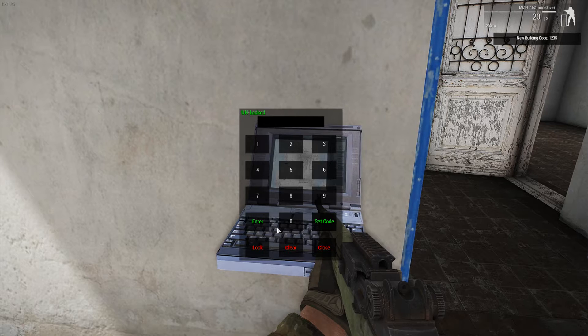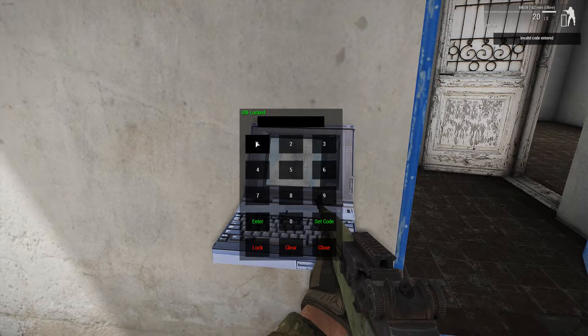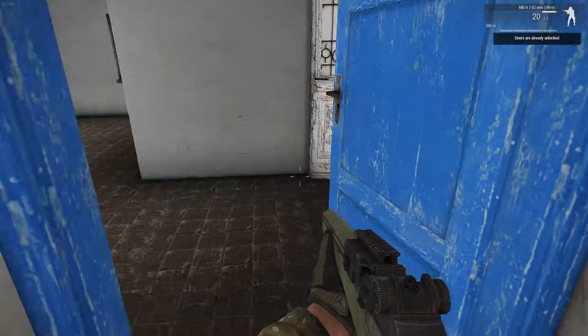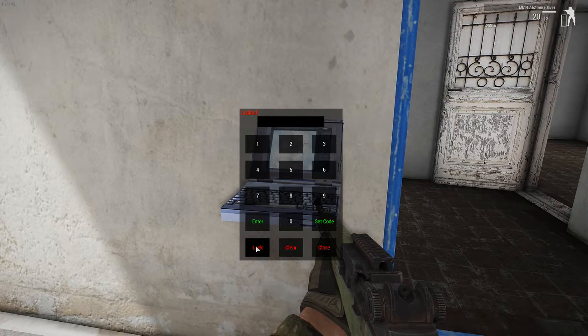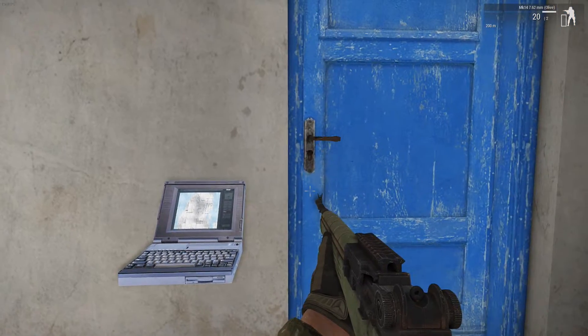New building code: 1, 2, 3, 5. Now try to enter it — invalid code entered. Enter 1, 2, 3, 5 — it states that the doors are already unlocked, which they in fact are, as you can also see by the indicator up here. So then go ahead and lock it — it shuts all the doors and locks it for everybody.